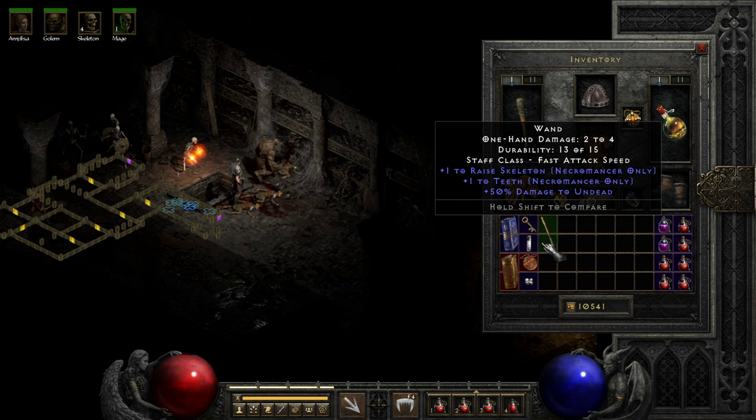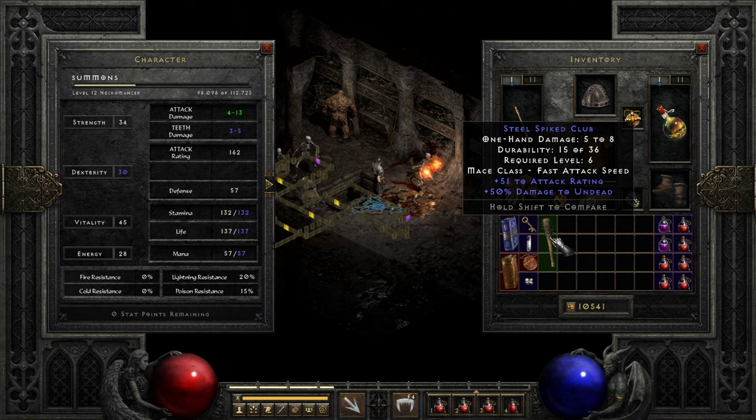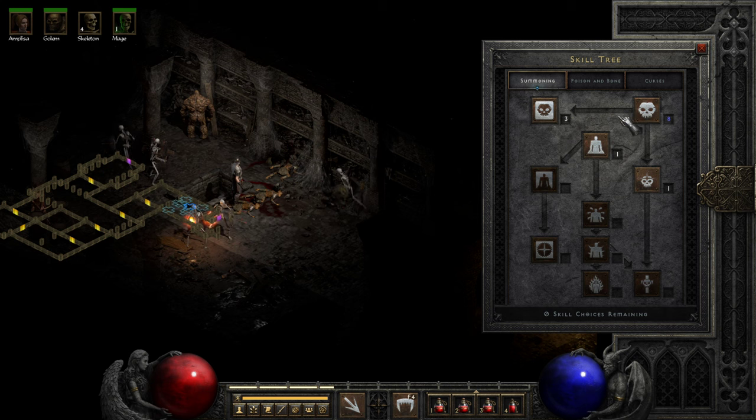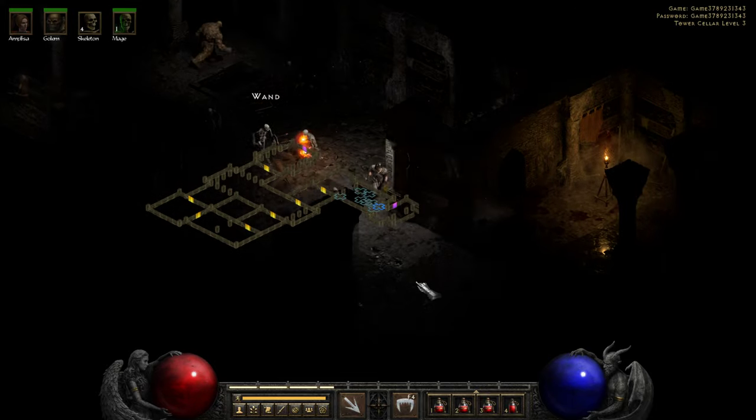The wand has plus one to Raise Skeleton and plus one to Teeth. Let me see — that puts my attack way down. But it does give me eight to Raise Skeletons. I kind of prefer to have my attack up right now though.